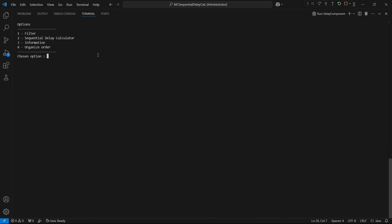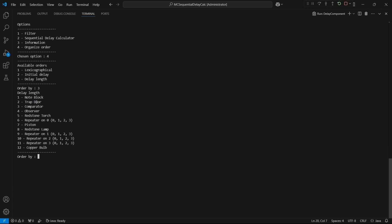Let's open up the console and click on the option organized order. By default they're in lexicographical order, which is basically just alphabetical order. But once we get the list, we want to immediately see the component with the least amount of delay length so our piston fires as soon as possible. So we'll order by delay length.